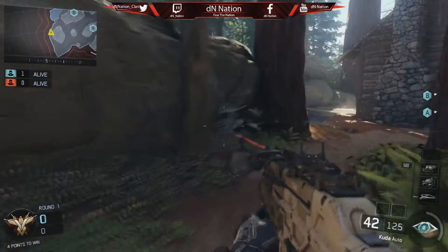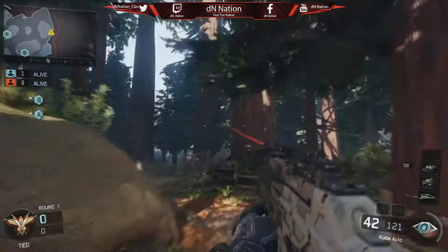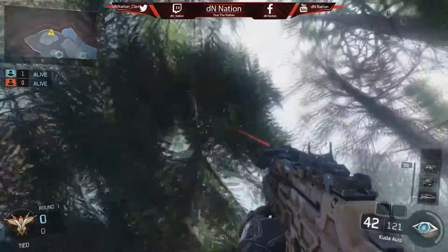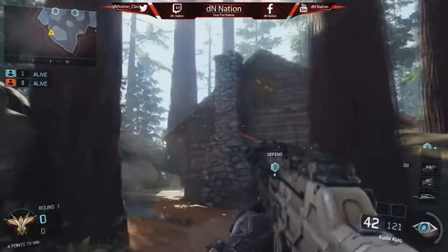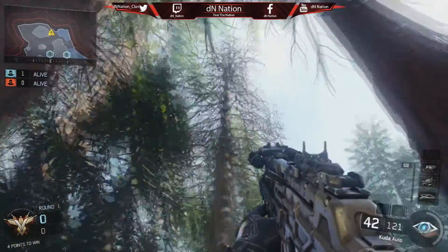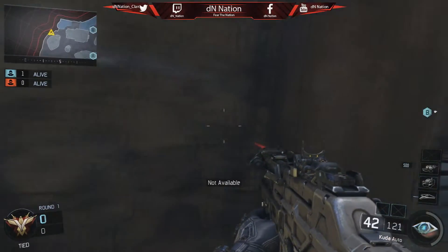So here it is: if you see this tree right here, if you walk up to it, it gives you a notification that says 'not available.' This is one of the same notifications you get if you're on the planting team side and you go up to the bomb and you don't have the bomb in your hands — you get the 'not available' notification. You also get this notification a few times in campaign.